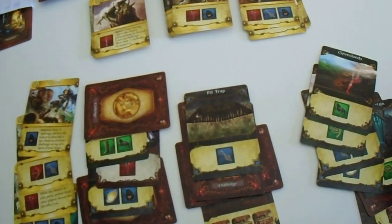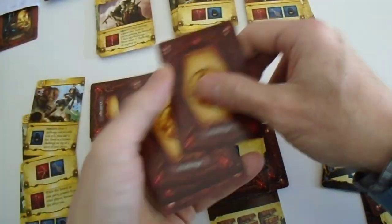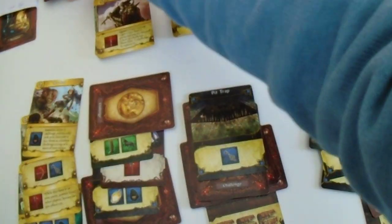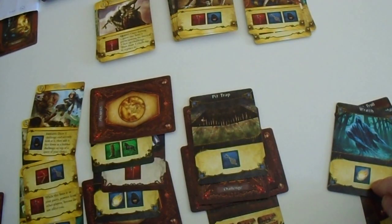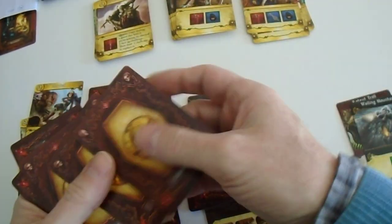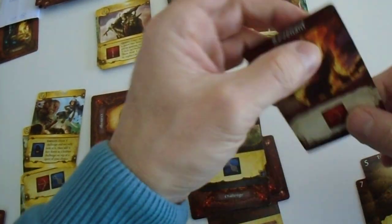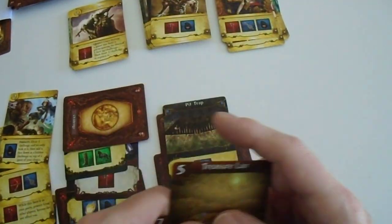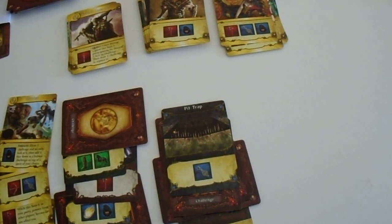The dude we have, the horse we have, the rope we don't - that's one, two, three. The key we have, the bolt we have, the rope we don't - one, two, three. And this we have, and this we have. So we gained five, and the score is now eight versus four. Awesome!